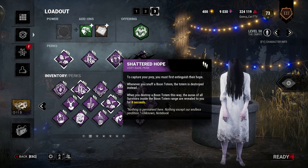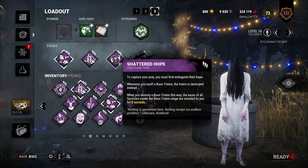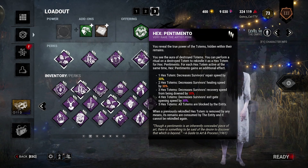Anyway, we ran the build out with Shattered Hope. This also came in the new update — it allows us to snuff a boon totem and destroy the totem when it's snuffed. This is a great way to put an end to boons if you're having problems with that, though I've seen less booning since Circle of Healing got nerfed. It still comes in handy occasionally, especially on Sadako who gets pretty hurt by heals. And then we pair that with Hex Pentimento. When we shatter the hope of a totem, we get to rekindle it with Pentimento if we so choose. I usually choose to keep a couple of snuffed ones around so that we can keep one Hex Pentimento up at a time, because you're never going to get all five, and all we really want is to reduce that repair speed as much as we can.